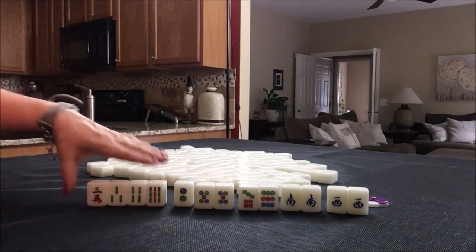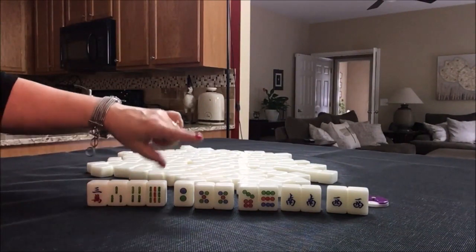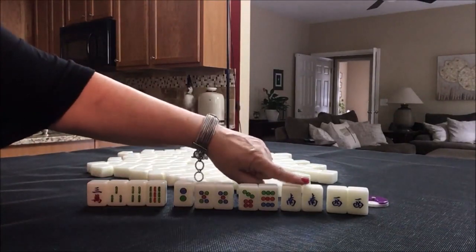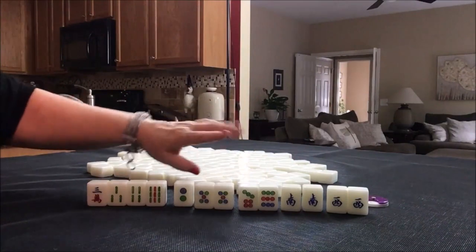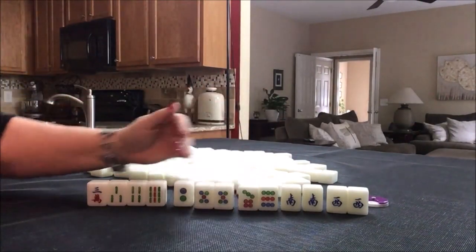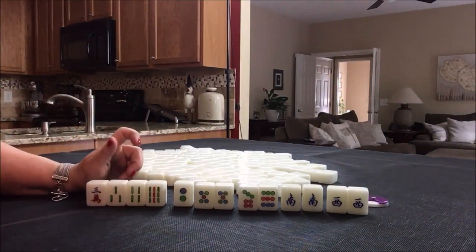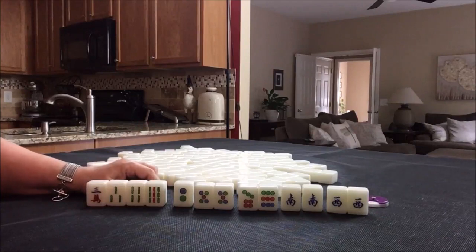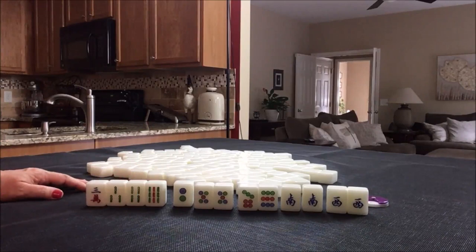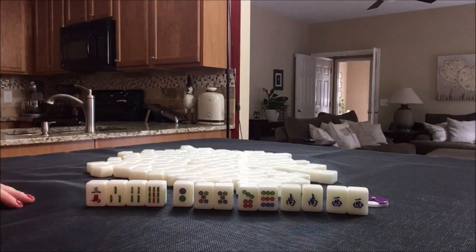This would be three fawn for a half flush, two fawn for wind of the round and seat wind. So this would be a five fawn hand, plus there's no flowers — a six fawn hand if we get rid of these tiles here. The max score for Hong Kong old style is ten. Pung, pung, pung, chow, pair — that would be my plan here.